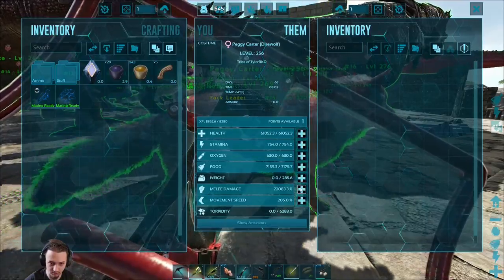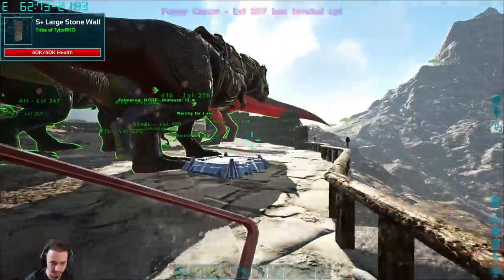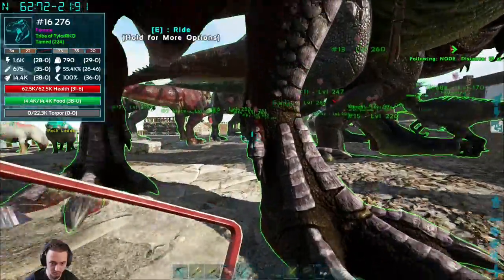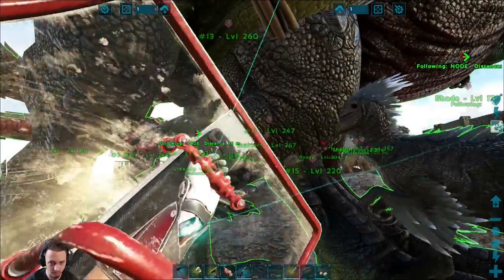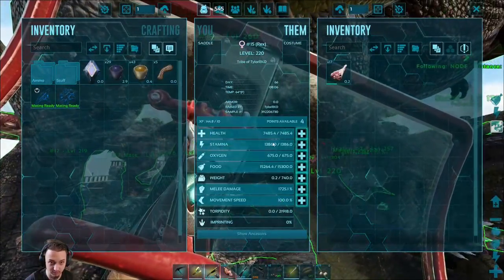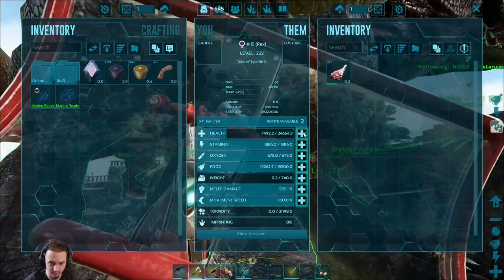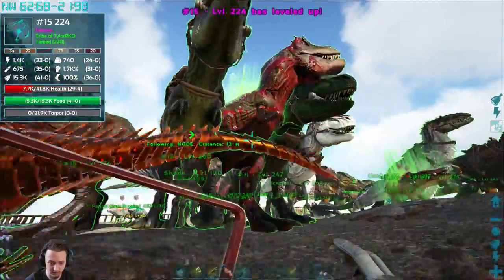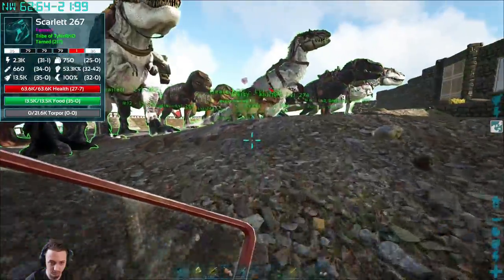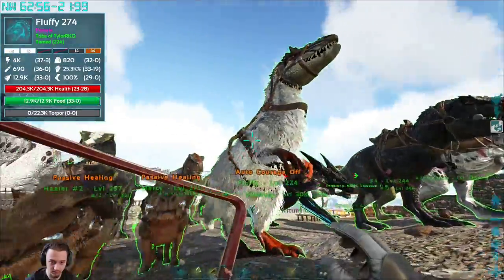We leveled these guys at about 60k health and pretty much all melee damage after that. Most of the rexes all have anywhere from 50 to 60k health and the rest is just pumped into damage. I think this one was the baby rex actually. Yeah, and then we got the giga and the yuty.